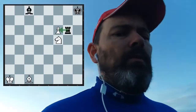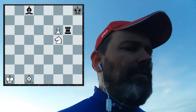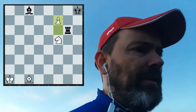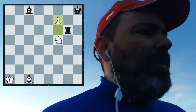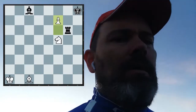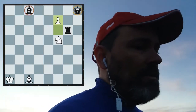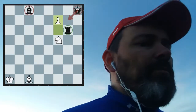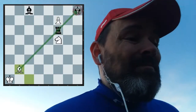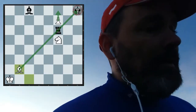The pawn on f6 is attacked by the rook. What do we do? I think the first move is obvious: we have to go f7 — pawn to f7. Now there's a dilemma for black. We have to stop the pawn, but on the other hand we can't really stop it with our king, our bishop is useless, so the rook is the only piece that can stop the pawn. The problem, however, with rook to f6 is that white plays bishop to b2, pinning the rook, and will queen the pawn.